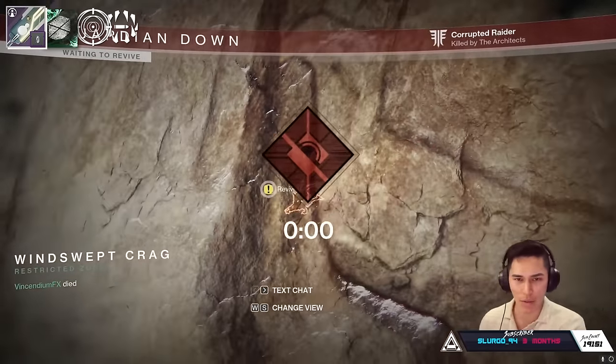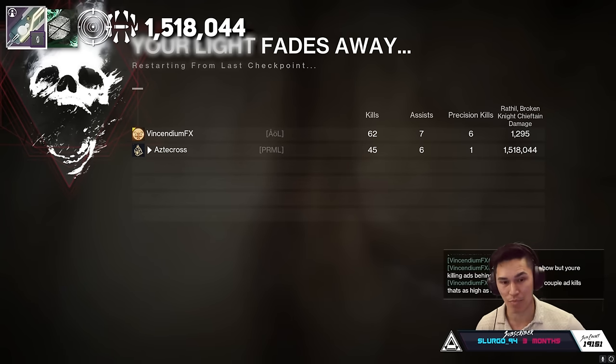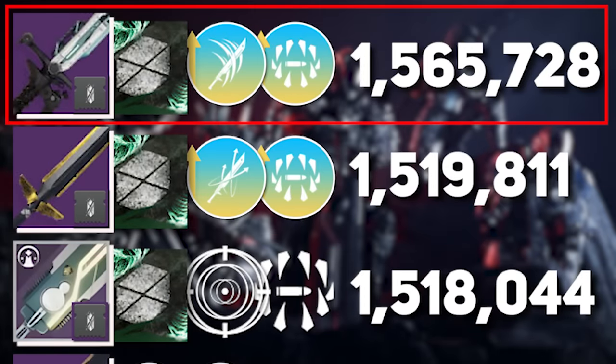Is Surrounded even proccing right here? Oh my god, it's got to be proccing. So 1.5 — back to this screenshot, we're tying here with Throne Cleaver. Now Bequest is still 1.56, which is wild.